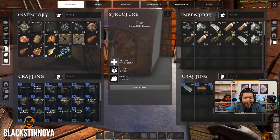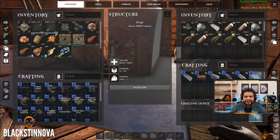Putting the 500 metal in here. I'm going to craft 100 ingots. Go.